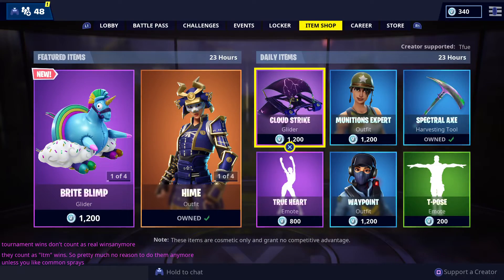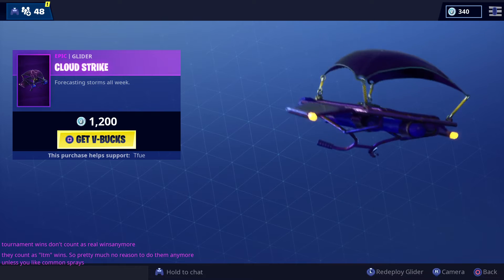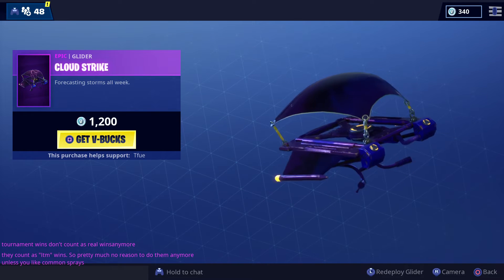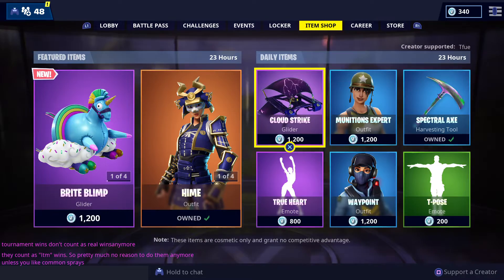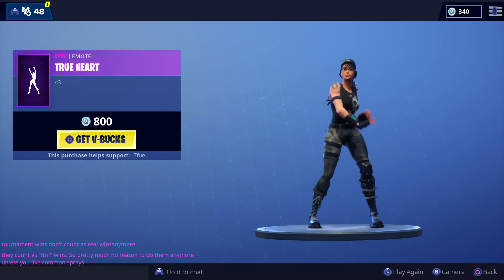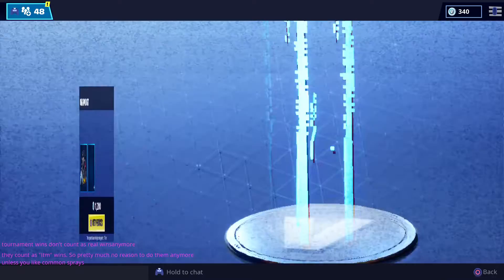Cloud Strike at 1,200 — this is a really old glider, so that's why it's still 1,200 V-Bucks and it doesn't look that great at all. I wouldn't recommend it. True Heart emote — it's not bad.